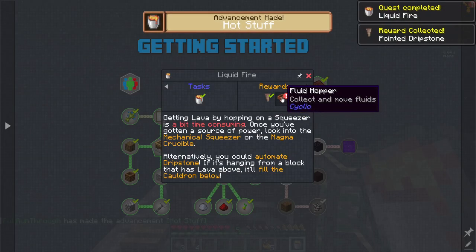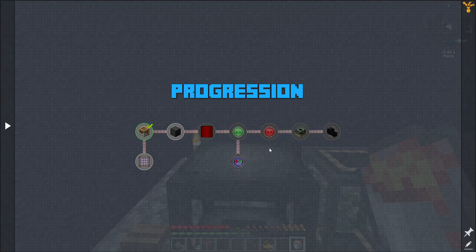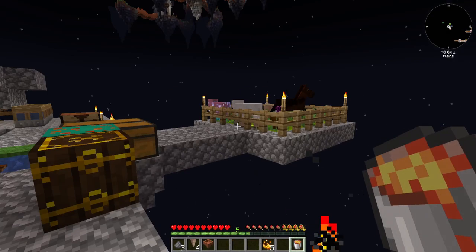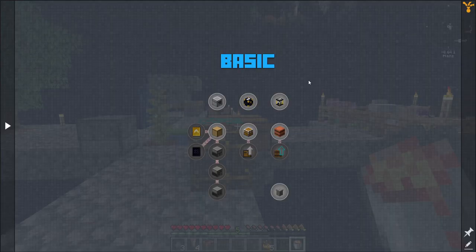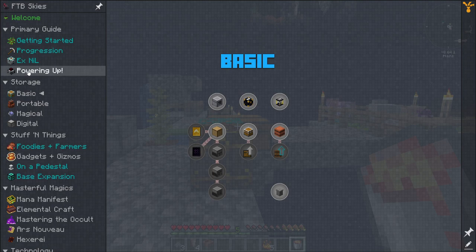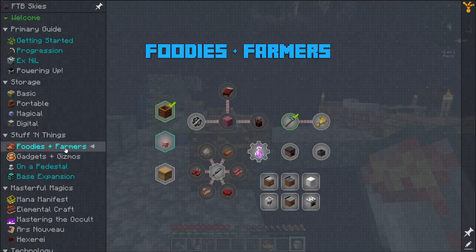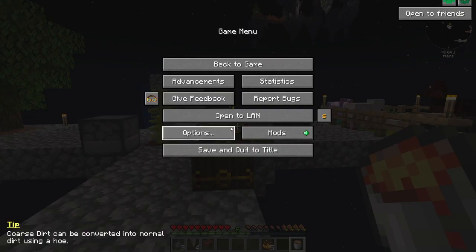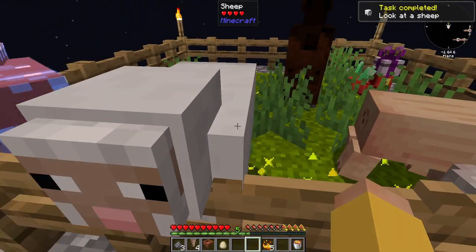That gets us a pointed dripstone and a fluid hopper that collects and moves fluids. So I need a bucket of lava and a bucket of water and an upgrade tool, which is why I need cows, which is why I need those force shears. I know one of these quests gave me force shears — found it, that was easy enough. I have to look at a cow and look at a sheep.